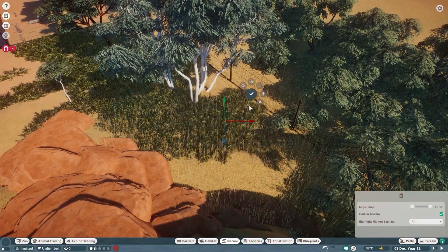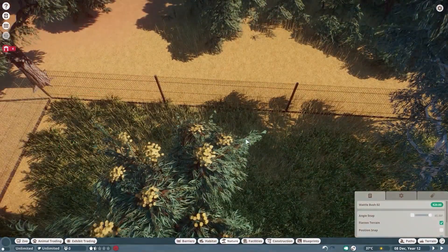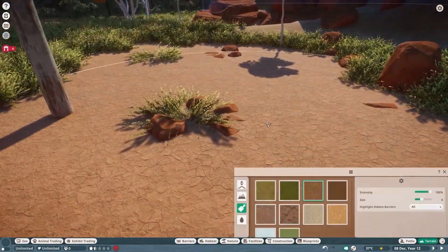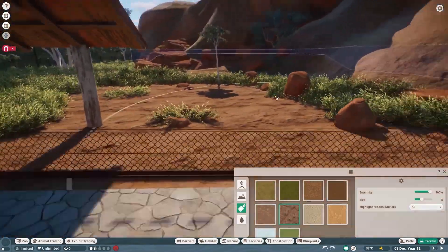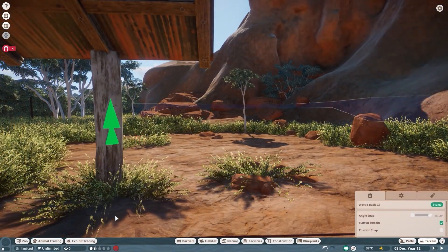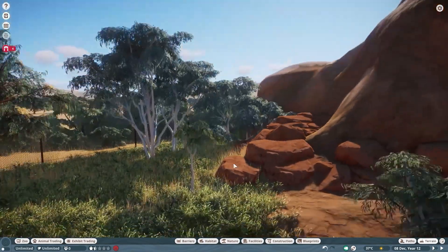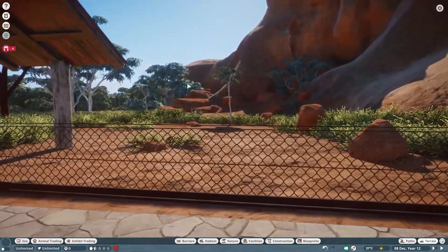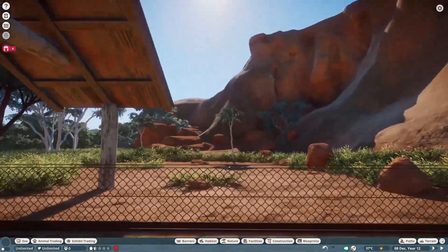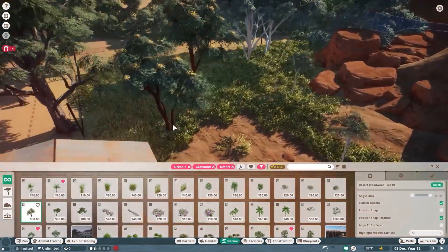I cannot overstate how happy I am about the Wattle Bush. I've tried several times to do a thing where I duplicate foliage all over the ground to make a more natural, interesting ground texture — sometimes it works, like on the cassowary habitat, sometimes it doesn't. The rock was too rocky but it also had the red colour I needed. So I brought in the rock and then lowered the intensity and brought the sand back over the top. I kind of wish I'd built this whole thing in the desert, to be honest.